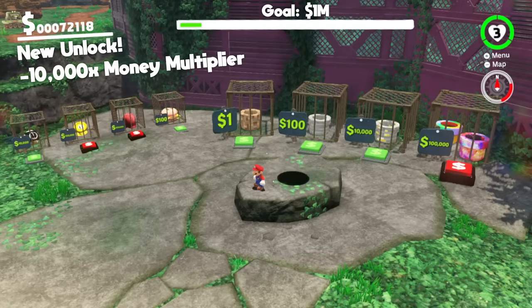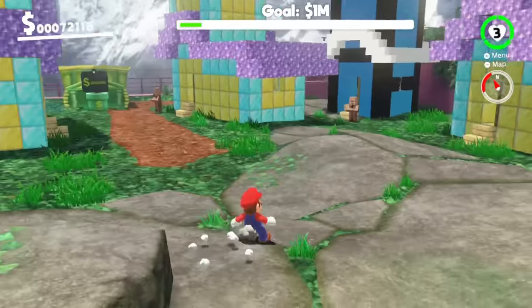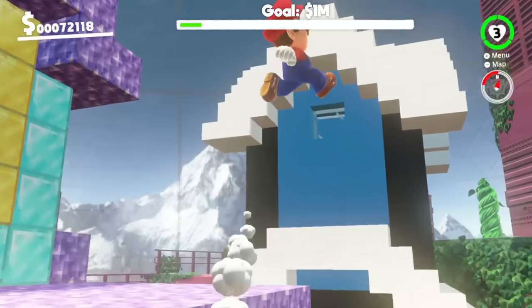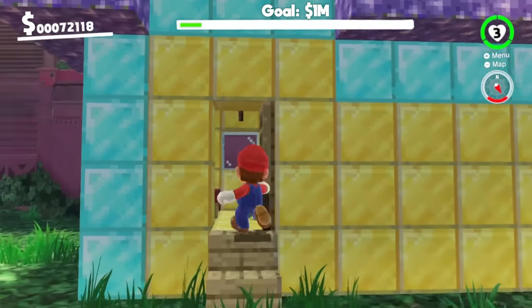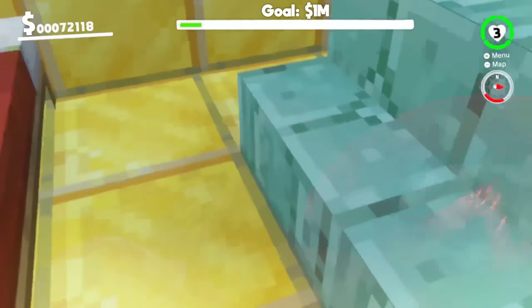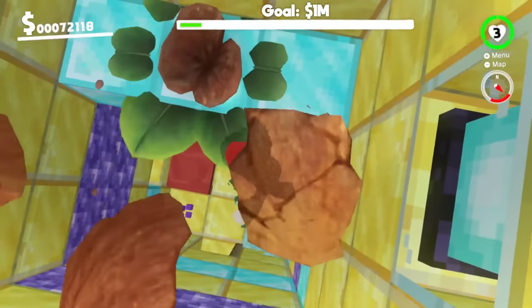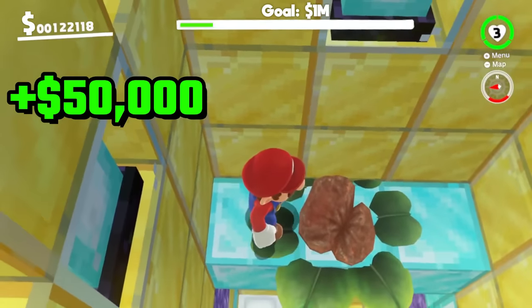New unlock: times 10,000 money multiplier, and village number 5. This village reminds me of people in Minecraft when they first discover creative mode. This guy has the house from the previous village — I think this is the guy whose house we knocked down. He says: rebuilt my house, so happy! That's wholesome. There's a nut at the very top — you can climb up the Minecraft house and unlock it. Inside that nut there's a power moon worth $50,000 — that was 5%!